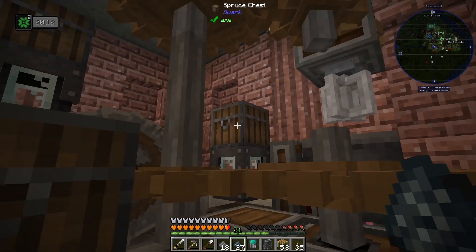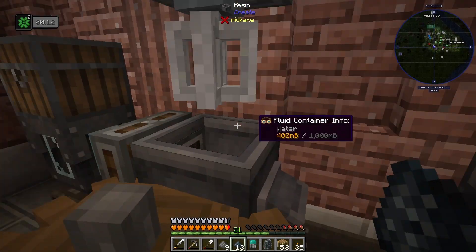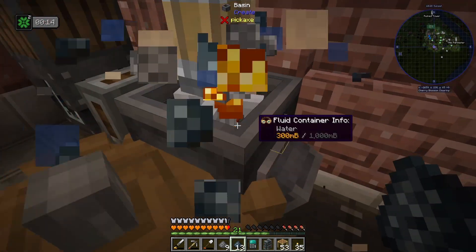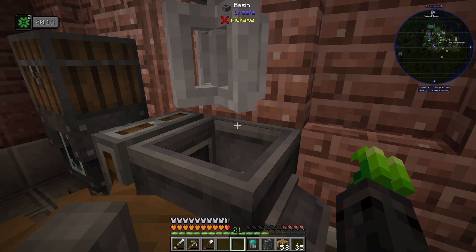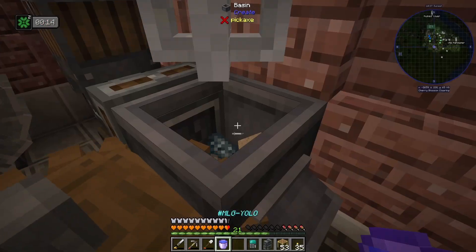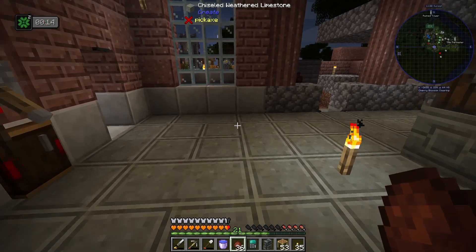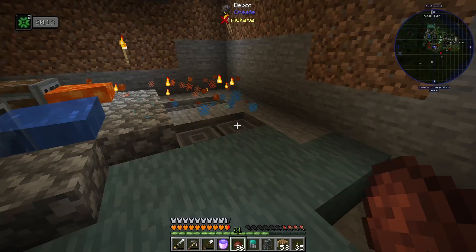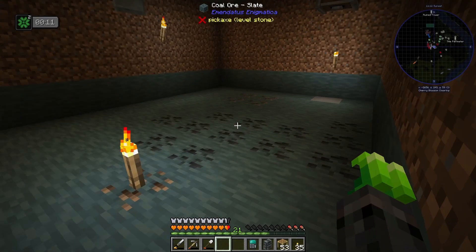I'm only going to throw about half of each of these stacks in there, just because I'm guessing not all of them are going to make it. There it goes. Let's go ahead and load up the rest of our box and put some more water in the cauldron. There is our 36 blast brick blend. Let's go downstairs and smelt it.